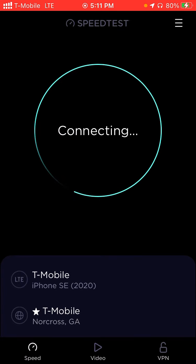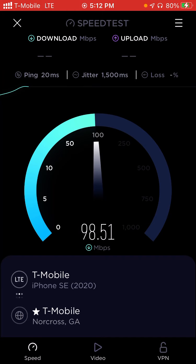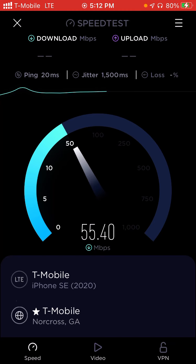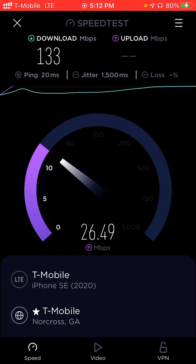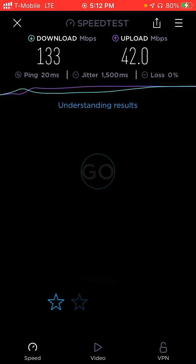Alrighty, let's start and see what we got now. We boosted to 100 and then went back down to 30 — interesting. This phone is just made for this type of stuff. Now we're getting higher speeds — 133 megabits per second download speeds. That jitter is crazy high — 1,500 millisecond jitter. The upload speeds are better: 32 megabits per second.